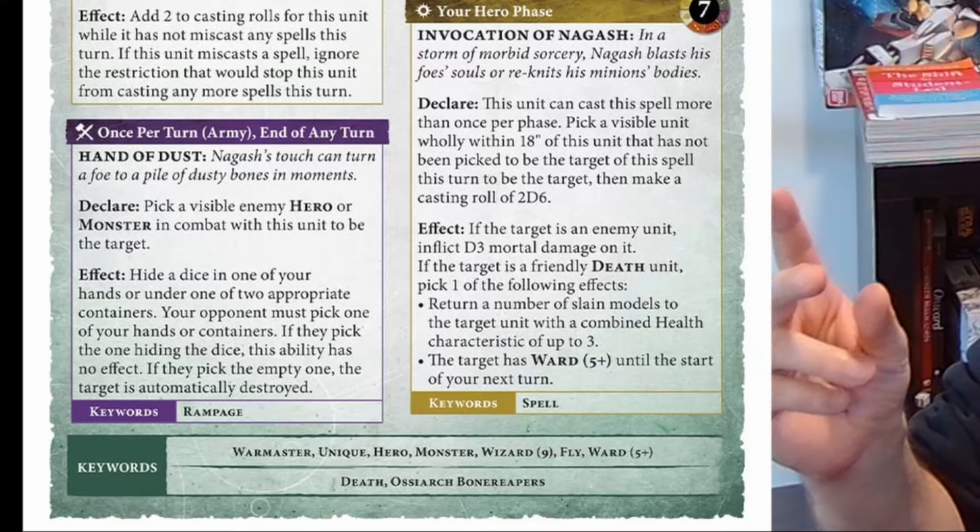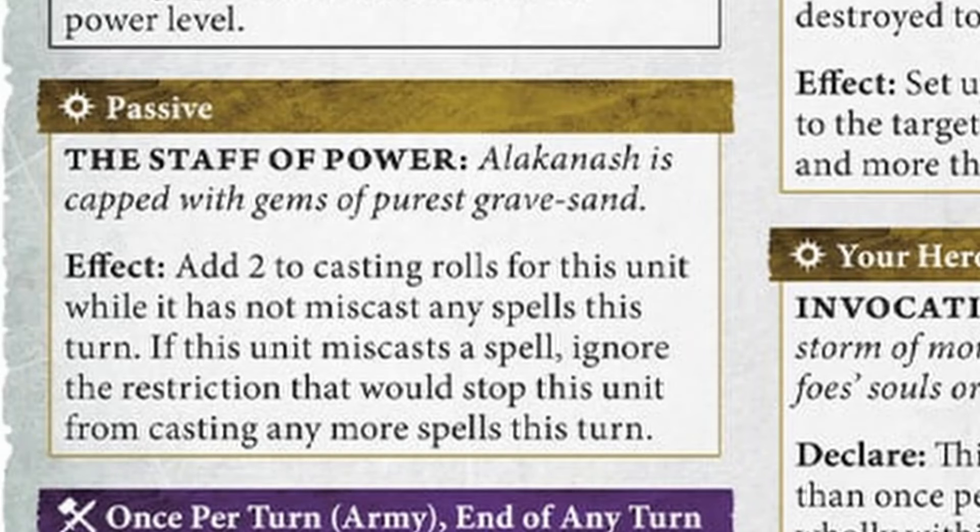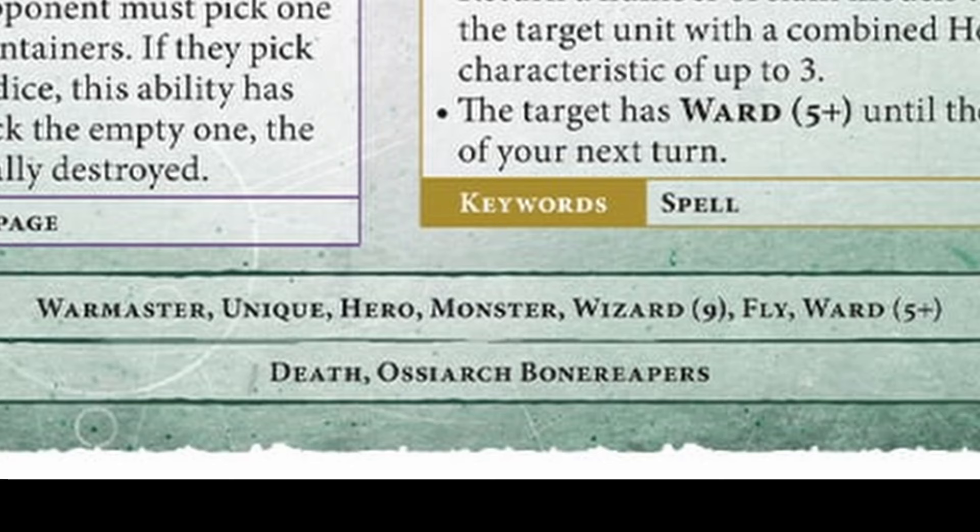One of his keywords is wizard nine. We don't really know what that means yet — is that how many spells he can cast? Is that going to affect his casting and unbinding modifiers, or his spell range? Either way, once you've taken 10 damage points, you will go from wizard nine to wizard six, presumably. Nagash has three gold color-coded hero phase abilities. The staff of power is a passive, so it always happens in the hero phase. The gameplay keywords for Nagash include fly and ward five-plus.